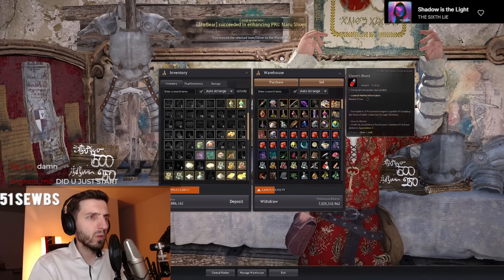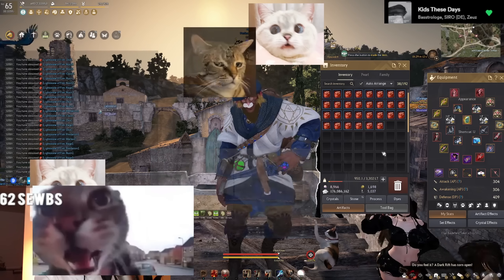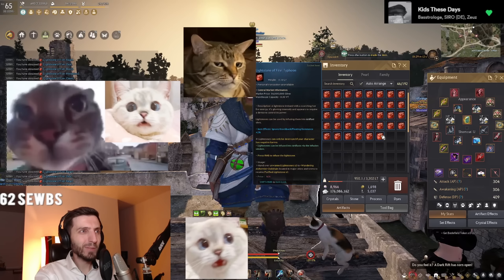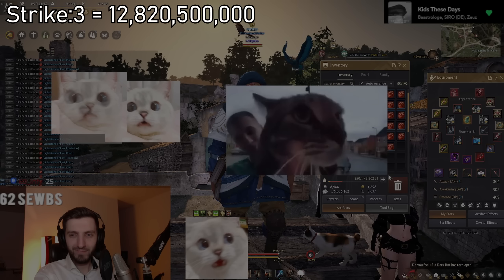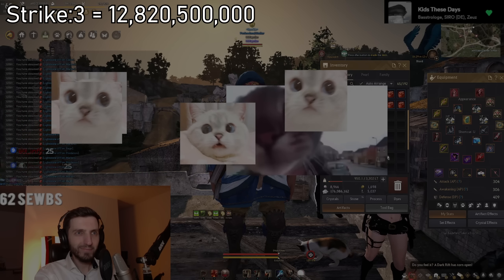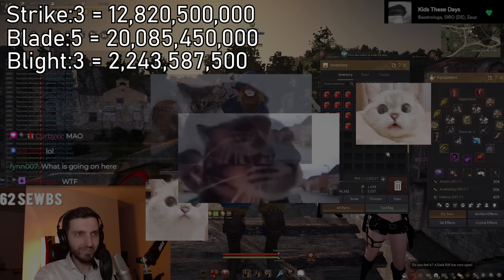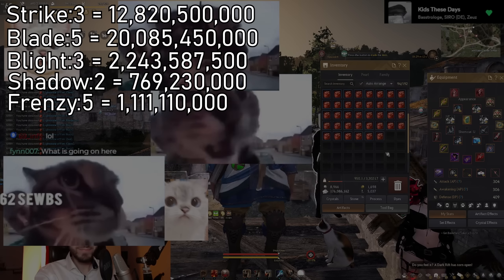Here are the stats on the good drops from actually opening. Surprisingly, I only got one strike out of 10,000 openings — which is crazy given I procced two from cooking. Then I got five blades, three blights, two shadows, and five frenzies.